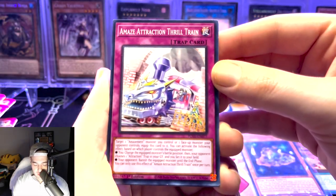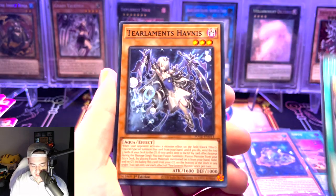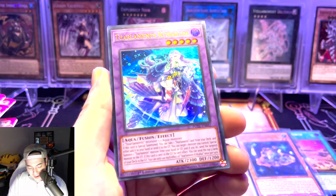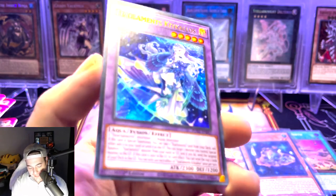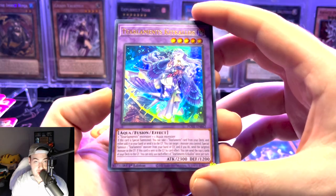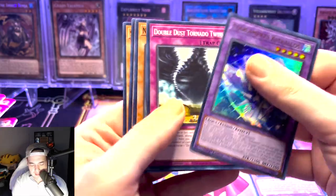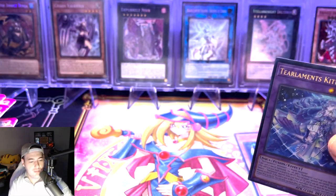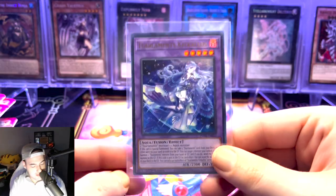We have an Amaze Attraction Thrill Train, Life Extreme, Tearlemans Havaness, Sprite Gamma Burst. And guys, we pulled a Tearlemans Kekalos — this is fire! Check out this card. It's actually a really awesome fusion monster for Tearlemans, such a hard name to say — a bunch of tongue twisters. We'll get that sleeved up. Two Ultra Rares so far — I will take that all day.